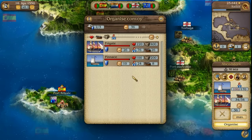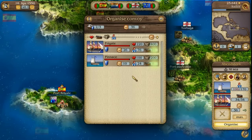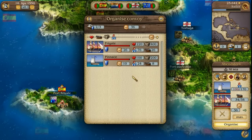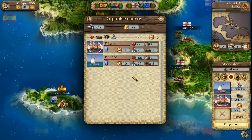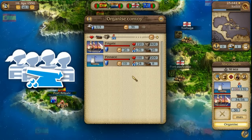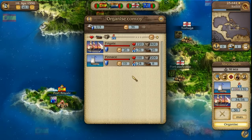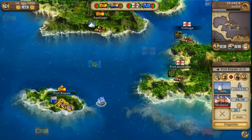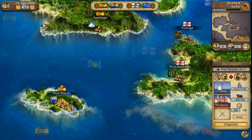A ship's fighting strength depends mainly upon its condition and the number of cannons it carries, but sailors also play a major role. Sailors are distributed amongst the escort ships at the beginning of a battle, where they reduce the reload time for the cannons — this is shortest when at least four sailors are available per cannon, giving those convoys a greater fighting strength. Each escort ship can carry a certain number of sailors depending upon its size, so ensure your convoy has at least as many sailors as will fit on your escort ships.